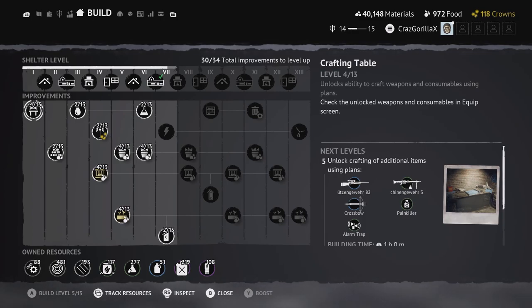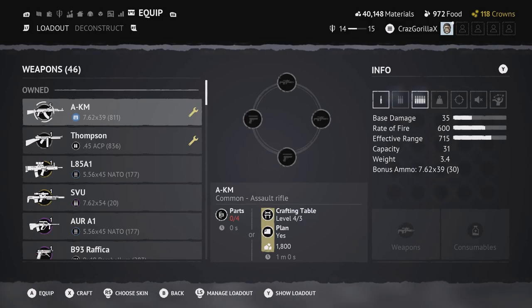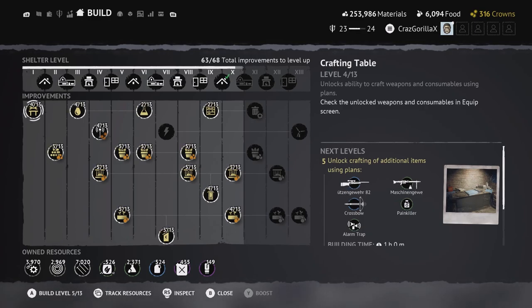Each improvement requires resources to build, which you can see at the bottom of the screen: metal parts, wire, nails, fertilizer, glass, chemicals, gas, and electronics. You get these resources by going out on an encounter, looting, and bringing them back to the shelter — they then become your own resources as a currency to build improvements.